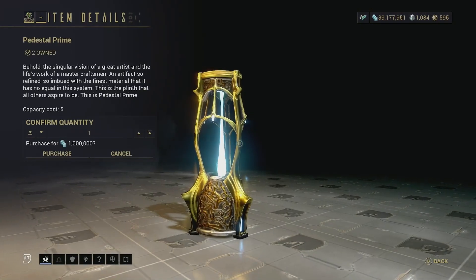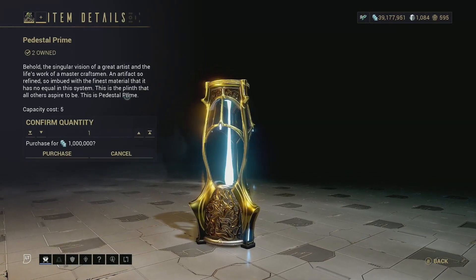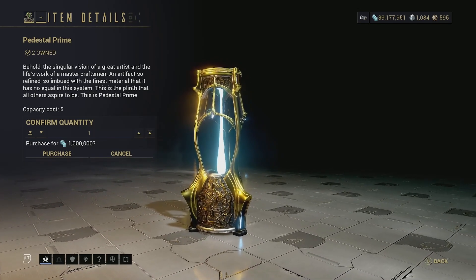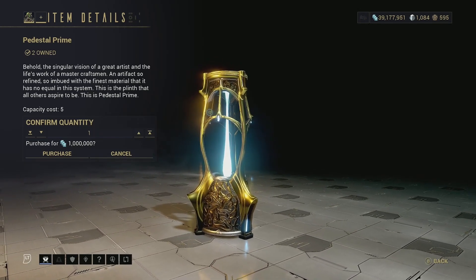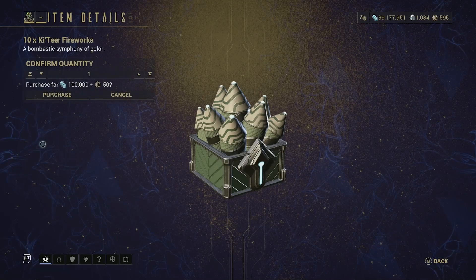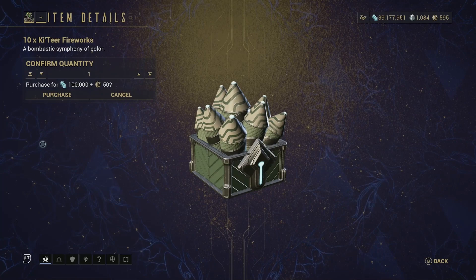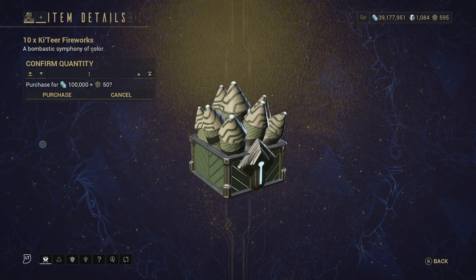Then we have Pedestal Prime — for 1 million credits you can get a primed pedestal. It's really just for show, nothing valuable here. Then we have Katyr Fireworks — probably the most useless thing Baro ever sells. It's a one-time use, you get 10 of them, nothing special.